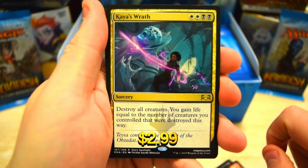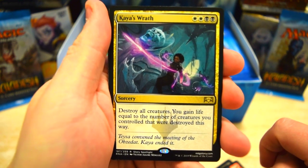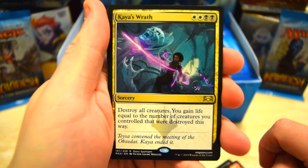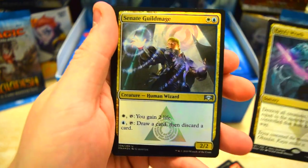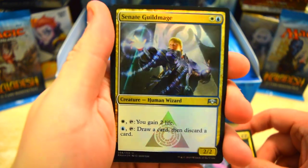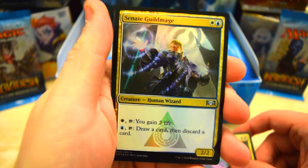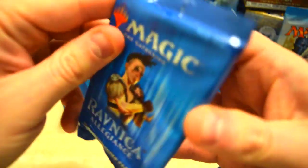Nice — a nice board wipe for our rare. Destroy all creatures and you gain life equal to the number of creatures you controlled that were destroyed this way. Pretty cool. And we got a nice foil of the Senate Guild Mage — cool looking artwork on this card, nice foil. Alright, let's jump into another one.